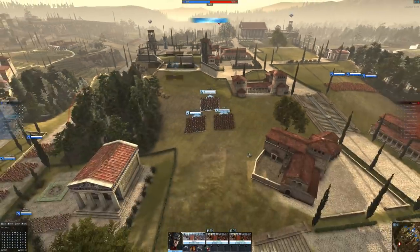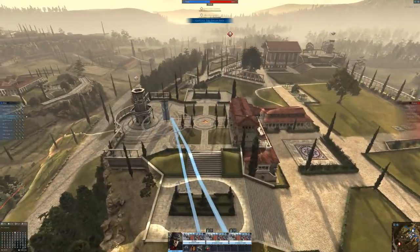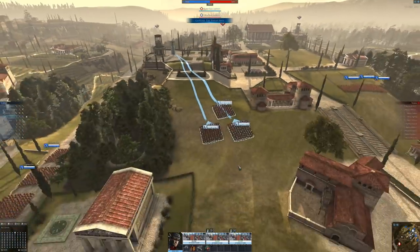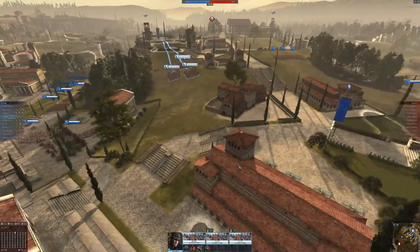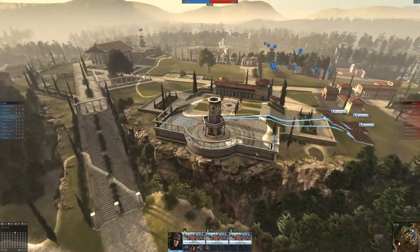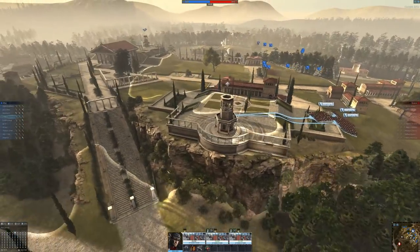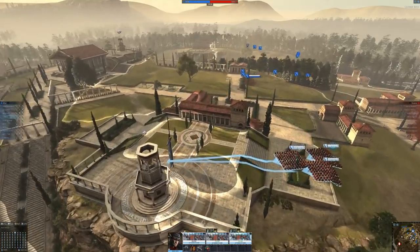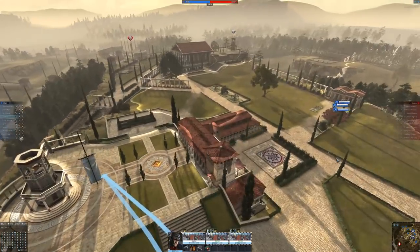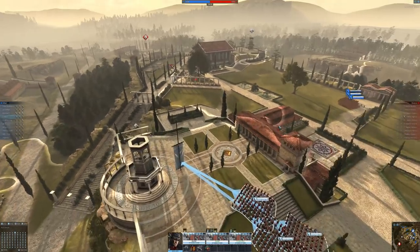The objective is to capture the enemy base. I'm going to take that watchtower up first — you can see a lot more from there, and it's very good for archers to have the high ground and shoot down. If the people below try to fire up, they'll hit the edge. Usually the bad guys come right through this area, so we'll see.